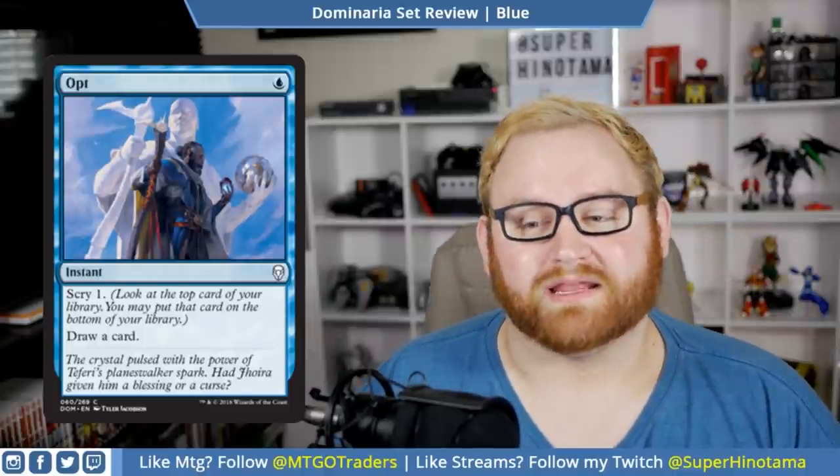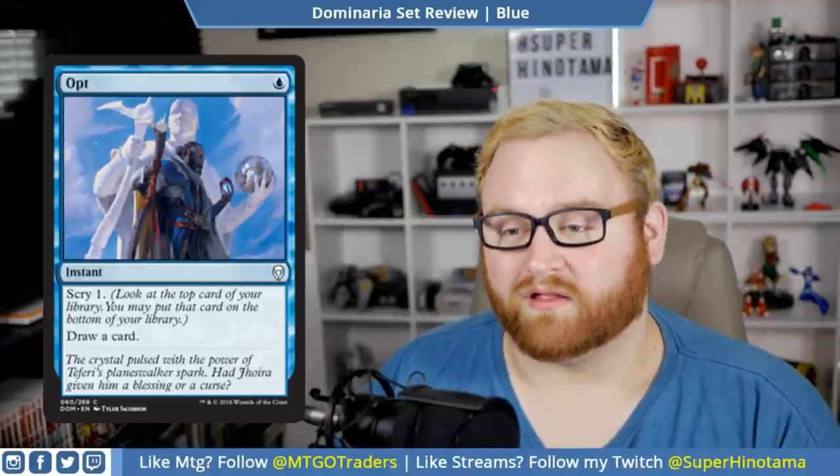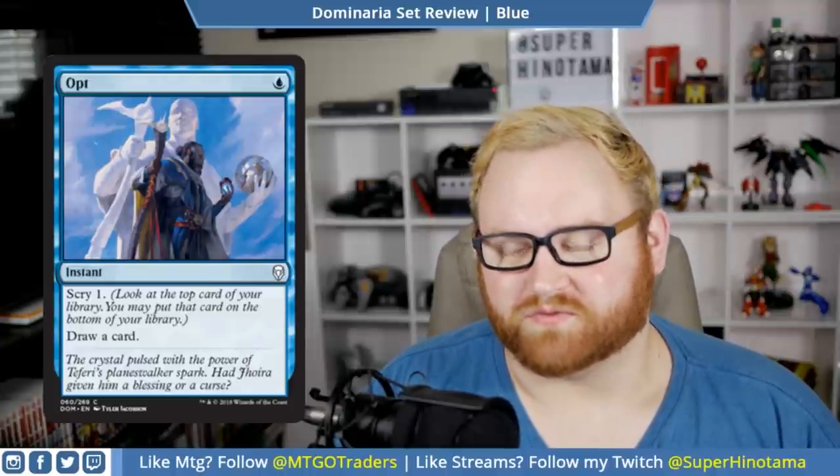Next up we have Opt — one blue mana instant, scry one, draw a card. Very simple, very straightforward. Love the art here as well. This card is going to get a lot of use in every format it's played in: draft, sealed, standard, and everything else in between.